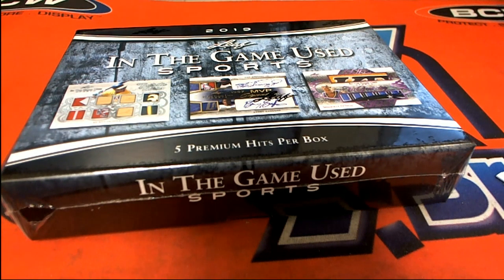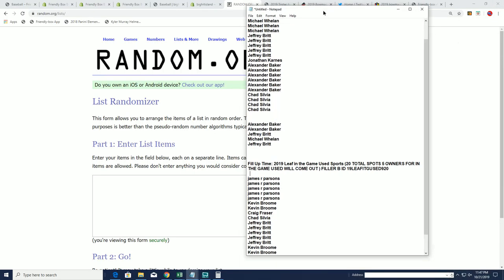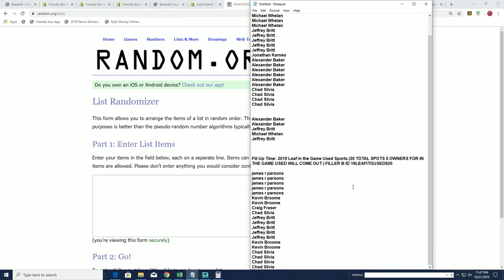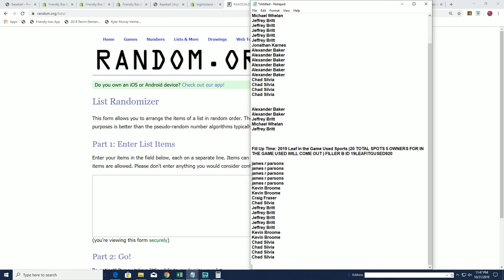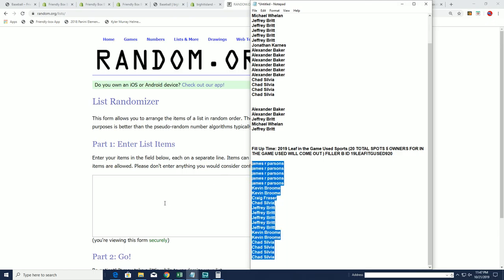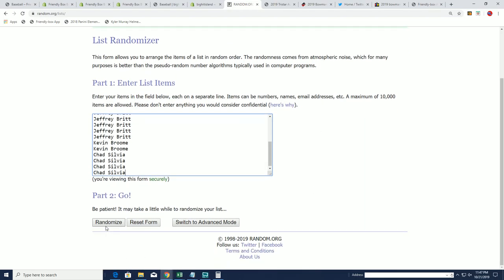We're looking forward to the game used break and it's getting really close to breaking now. We have a Filler C available and just one or two spots left in the actual box break. This is a 5-out-of-20 filler — the top five owners will receive spots into the Leaf In The Game Used. If you miss, spots 6 through 20 will get a base card. Good luck — five times five, seven times through the randomizer, and the top five will be scoring spots for dirt cheap.